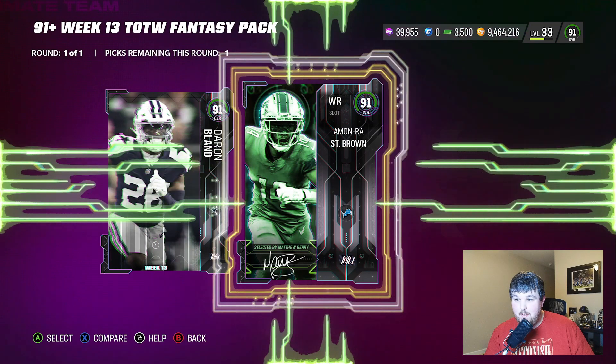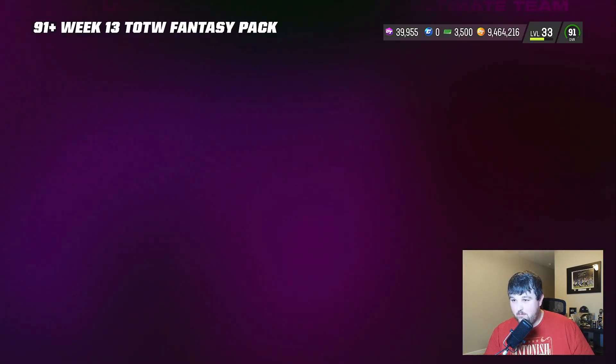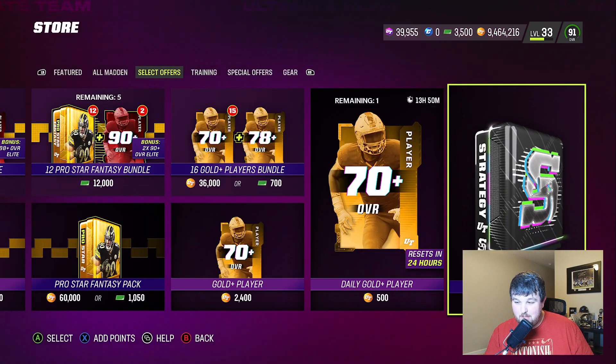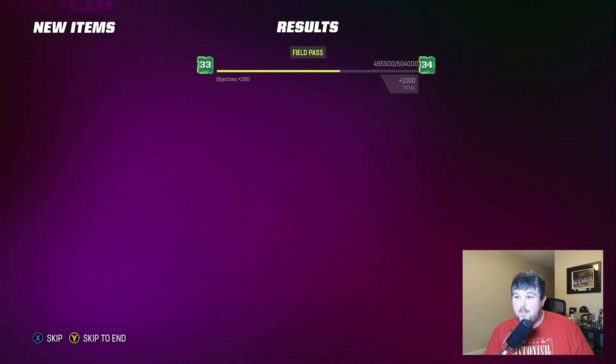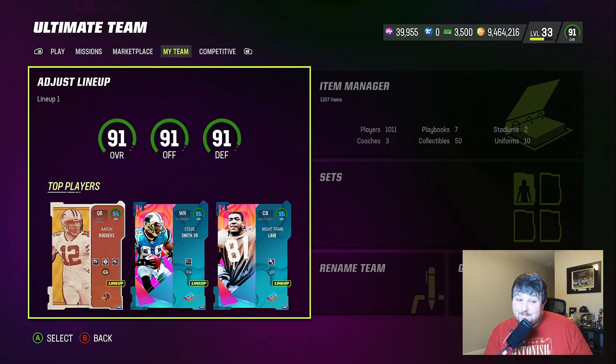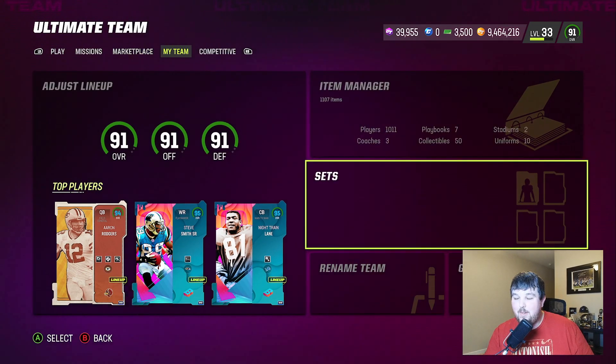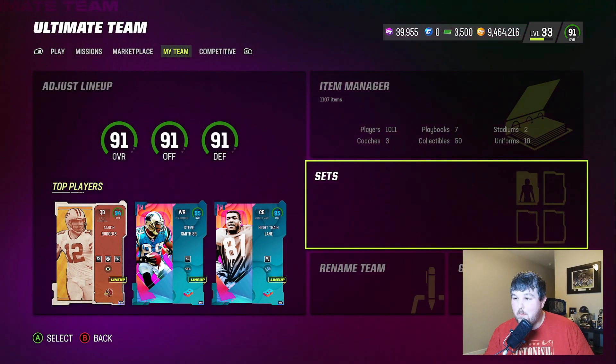We get a 91 Amen Ra St. Brown, so we're obviously going to keep the Matthew Berry card. Overall, per usual, the Team of the Week pack opening was meh. We get a little boost to the field pass - I was hoping I'd get to level 50 but I did not grind out enough this season. I wanted to get that Deion Sanders and if they extend the season I'll definitely be able to get it, but I don't think they are. I'm still going to try to grind out a couple more levels though.